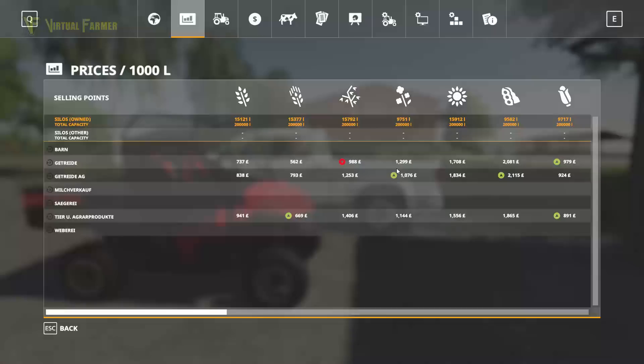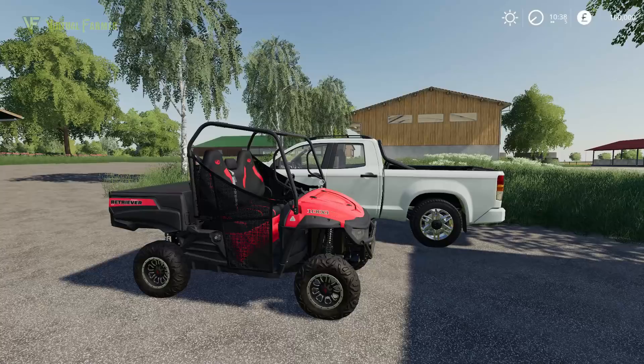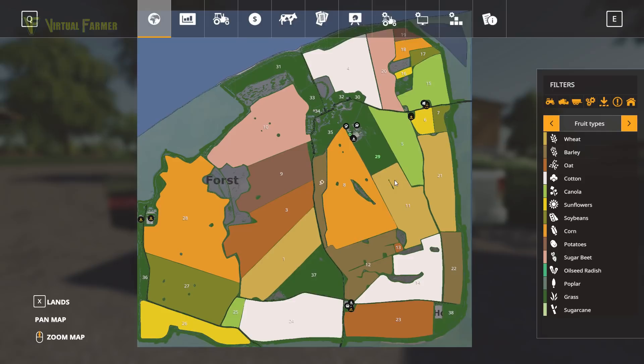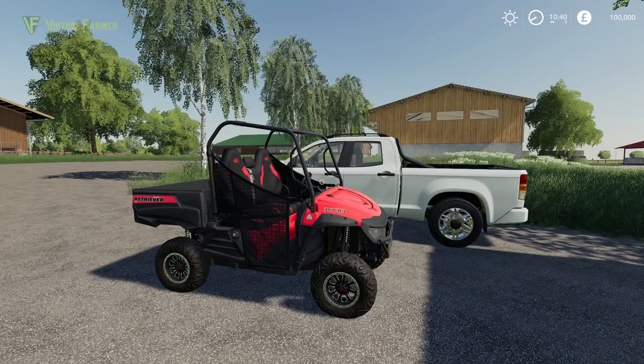The only field you start with as a new farmer is field 29. I'm not a huge fan of how this map starts, to be honest. It starts you with what must be a grass field — turning grass on confirms it — yet you're given no grass equipment, but equipment for arable fields. You don't own any arable land; it starts you purely with arable equipment. There's a bit of a mismatch. I think I would sell most of the starting equipment, get grass equipment, and work field 29, because that would much better suit this map.